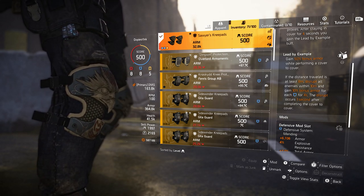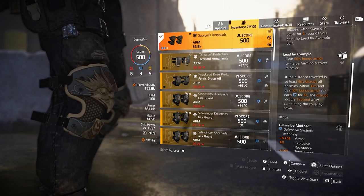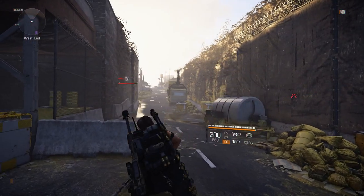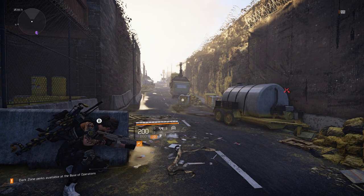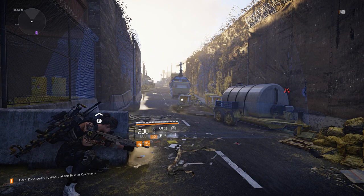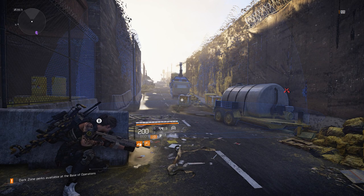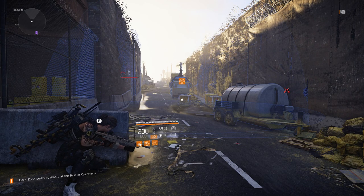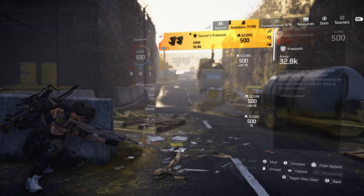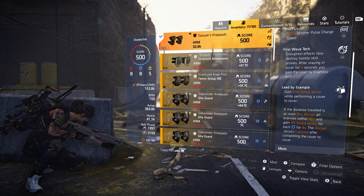The disrupt occurs one second after completing the cover-to-cover move. Basically, when you're in cover, after four seconds sitting there, you will see a blue field appear around where you're going to finish the cover-to-cover. Within that field, one second after you complete the move, an EMP is going to go out. You also get bonus armor — 10% for every blue in PvE. If you click the left stick to view PvP talents, it's 4% for every blue.